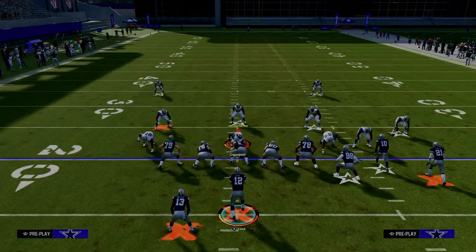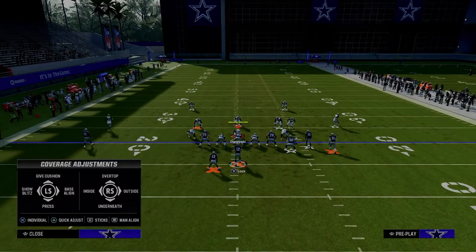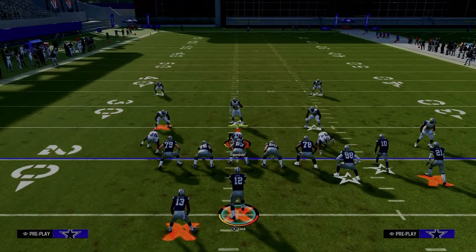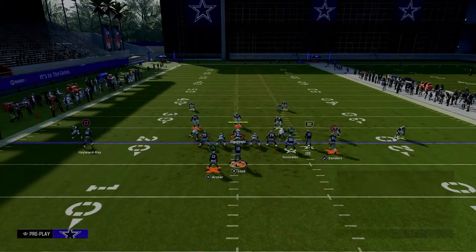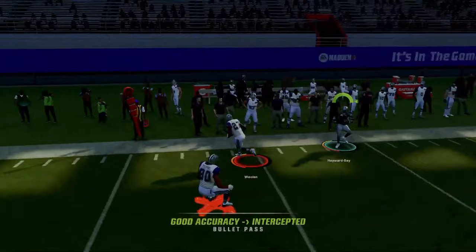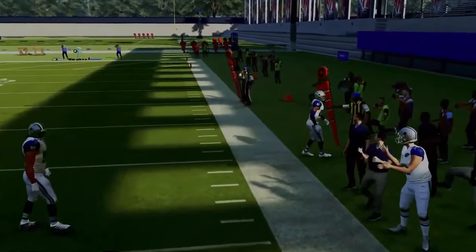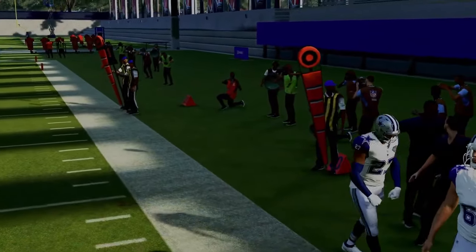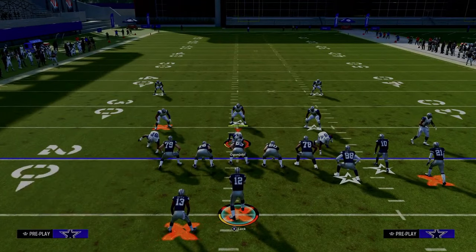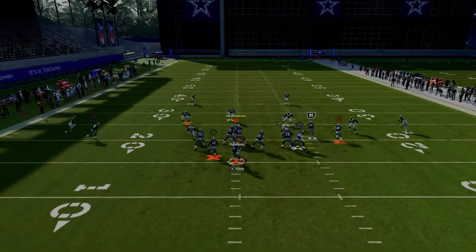A lot of people like to run baseline press cover four, shading underneath and trying to play hard flats. The solo wide receiver side C route does a really good job because it's a shallower corner — you can actually throw it. Because it's not a deep C route but a more shallow style C route, it will get underneath a lot of different types of deep zones.